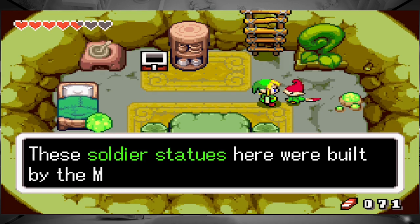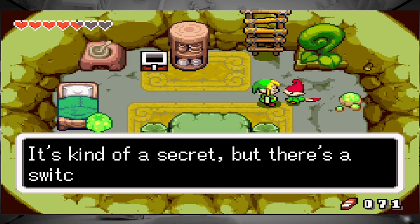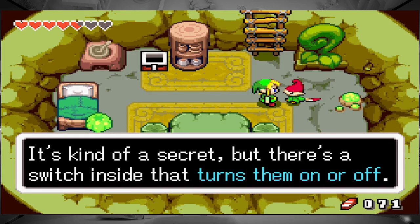These soldier statues here were built by the Minish ages ago to help humans. It's kind of a secret, but there's a switch inside that turns them on or off.